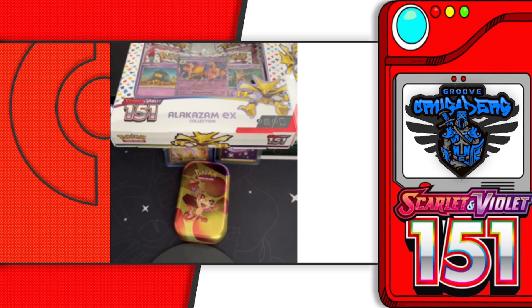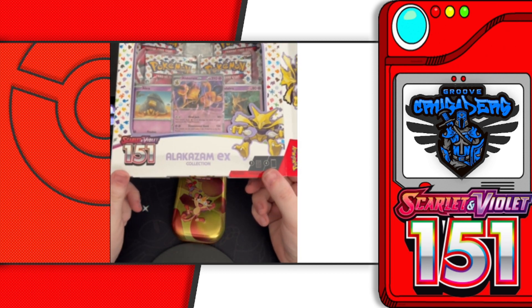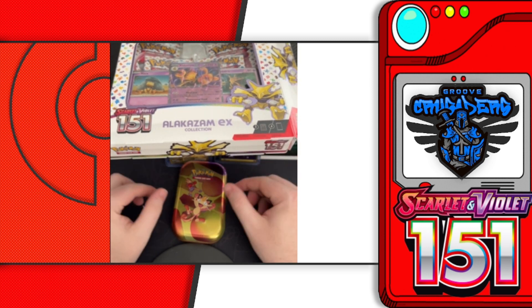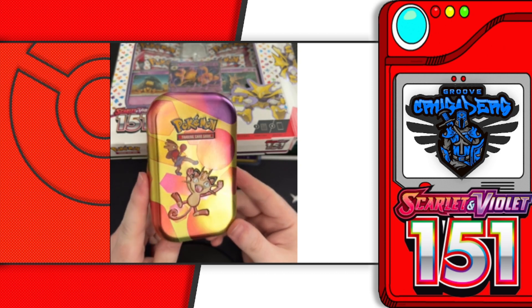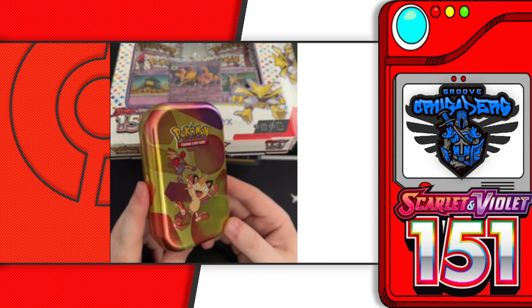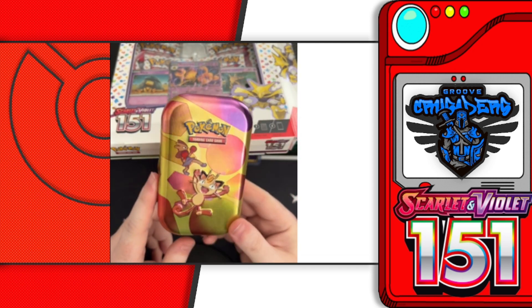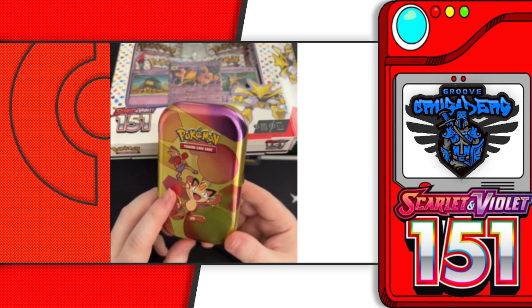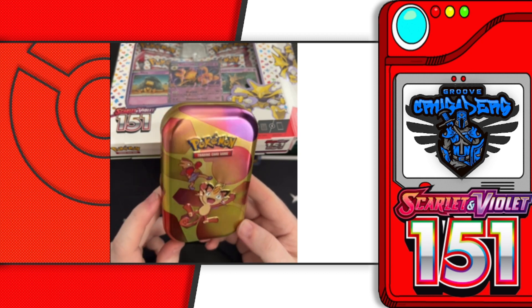Hey, what's happening everybody, welcome back to Group Crusaders, welcome back to another Pokemon unboxing. Today we have a double presentation — we have the Alakazam EX collection for the Scarlet Violet 151 set, and then I have the Hitmonchan and Meowth tin for the 151 set. Huge shoutout to Saltire Games here in Indianapolis — this is where I got both of these items, and they were actually able to look and find this specific tin for me.